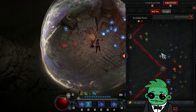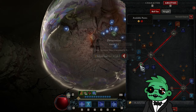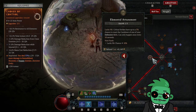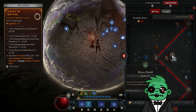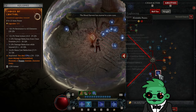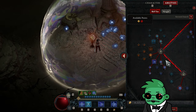The last major difference in our version of this build is we're currently running the Aspect of Control in our amulet instead of Gravitational. The reason is simple: Control gives us a ginormous 53% multiplicative damage boost instead of 38%. That's pretty much it, fam.